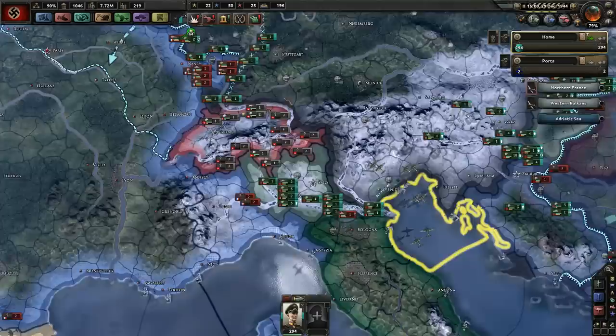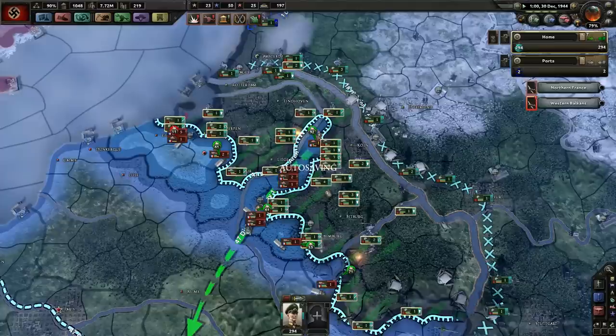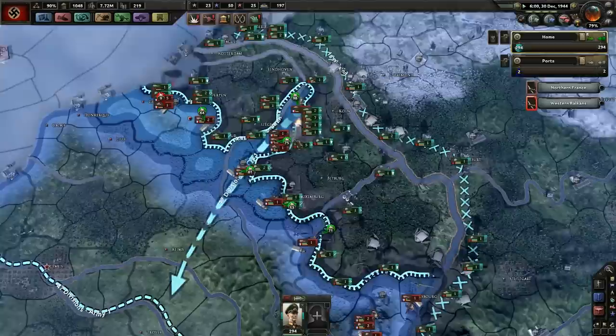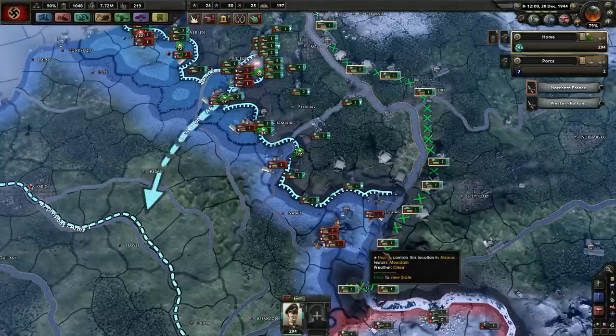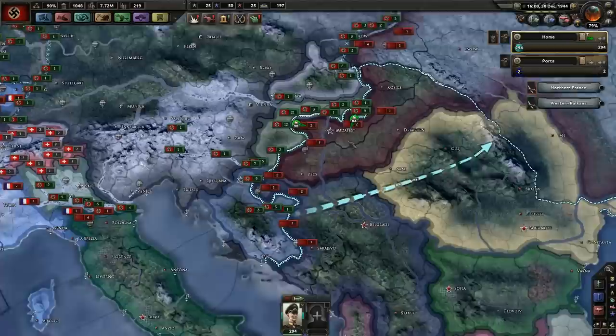We've retaken most of the Low Countries — that's good progress. It looks like we're going to make a little pocket just here, which is always nice. Nancy's falling — Alsace back in German hands. This push is going quite well so far, I'm happy with that. This one also looks like we're going to retake some land, although it's land that we already gave up.